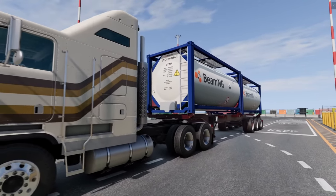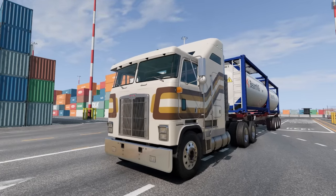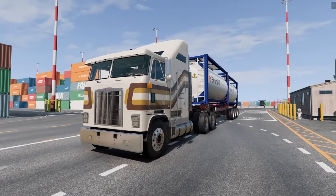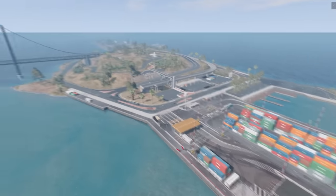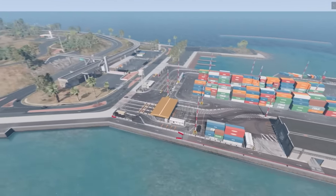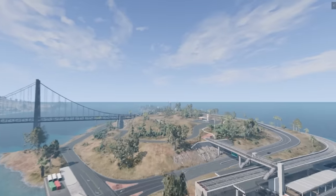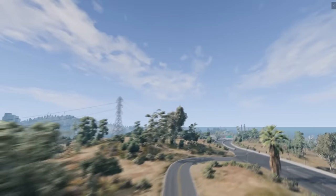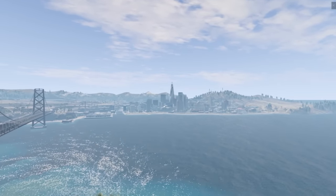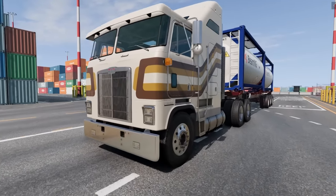There's quite a few new configurations for those, including stuff like dump trailers. You can make little road trains. Some really cool stuff. And you're probably wondering, where are we at? Well, West Coast USA has seen a pretty significant update. We're actually on the new island, and they've added this awesome new dock slash container facility. They've also improved the police station, which we're going to check out a little bit later. But I want to start here with the T-Series.